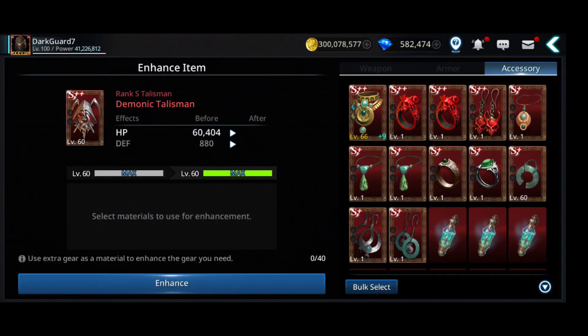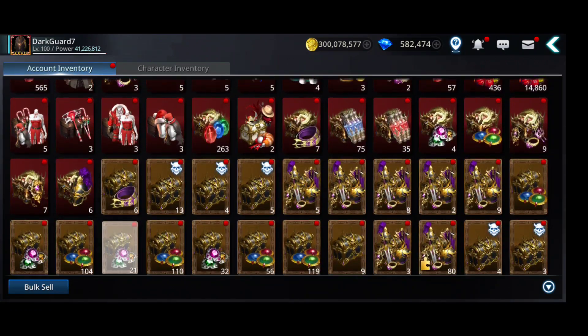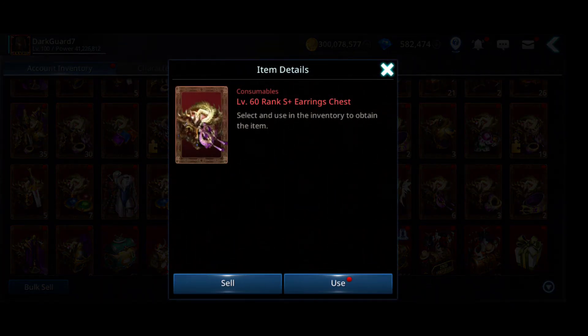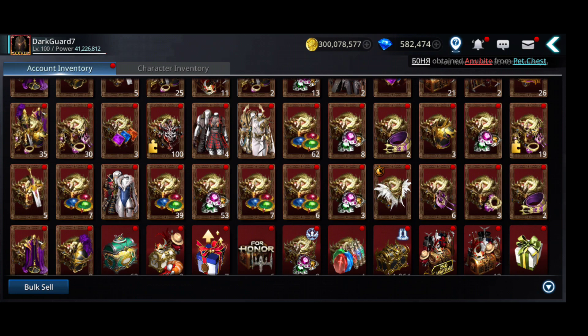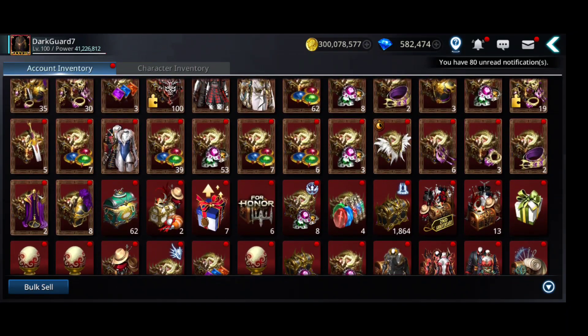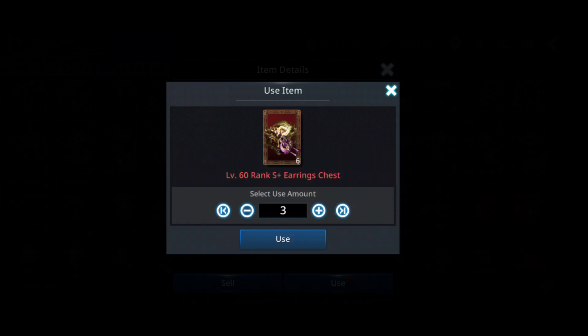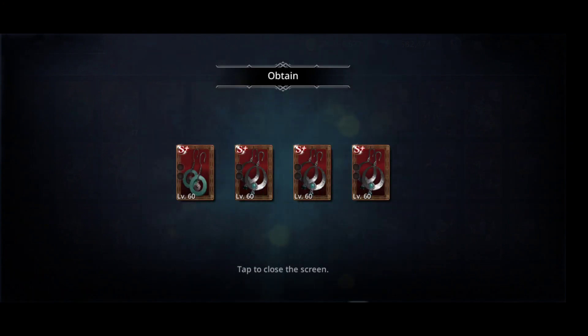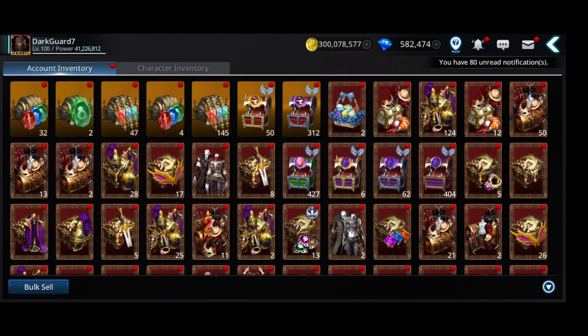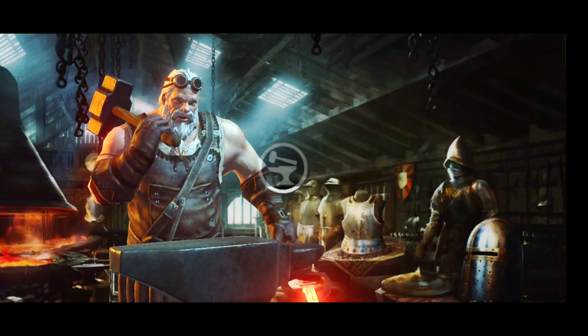I'm gonna get some earrings from the inventory. Here — six level 60 rank S earrings. I'm gonna fuse them. Do I have S++ as well? No. Let's get four of them fused. Actually I notice this is a bug — you cannot delete the first number. Let me know if you have this problem. Let's go and fuse them first, then I'll need to level them up.